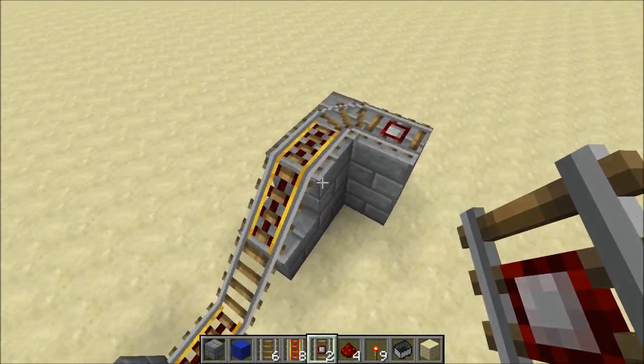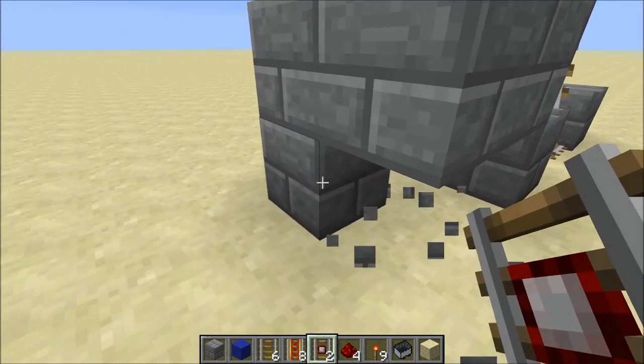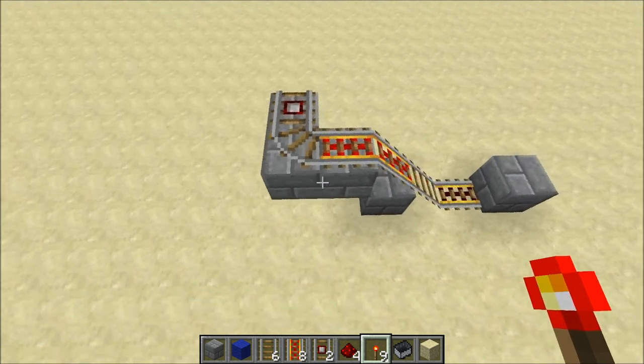Now you'll need a way of powering these powered rails on top here, so you can take out these blocks here and place a redstone torch underneath, like so.